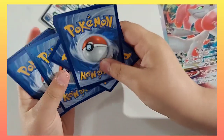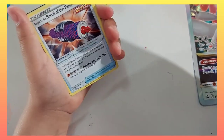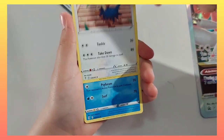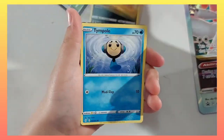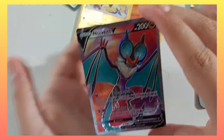One, two, three, four — I guess Fighting energy. Golduck, Fletchling, Sprigatito, Hippopotas, Pineapple... Wyrdeer, Hisuian Zorua, and Noivern V!